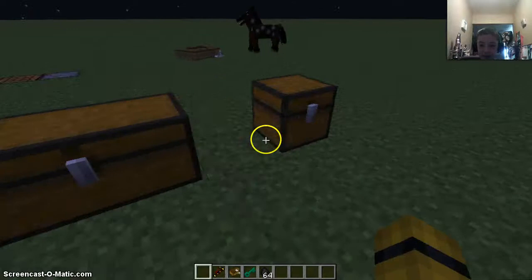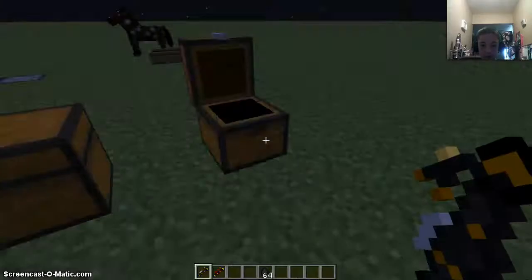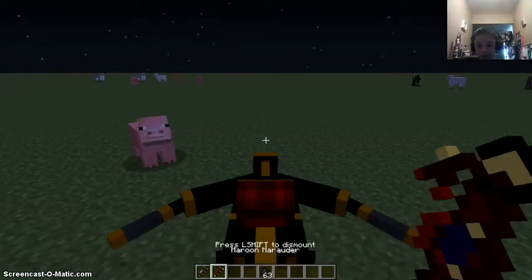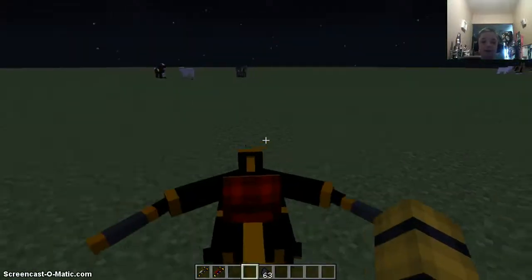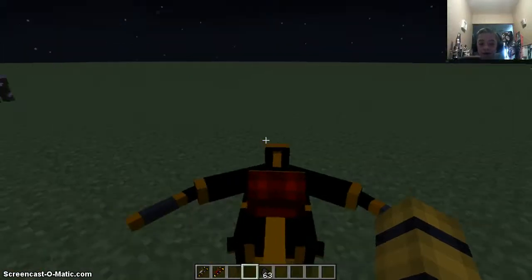Now, let's grab our Black Widow. Put the lawnmower in there and get all those things. Alright, so we have our Maroon Marauder and our Black Widow. Let's place the Black Widow there. What is this for? The Maroon Marauder. Sometimes when I first try this out, I cannot control it. Literally, watch this.